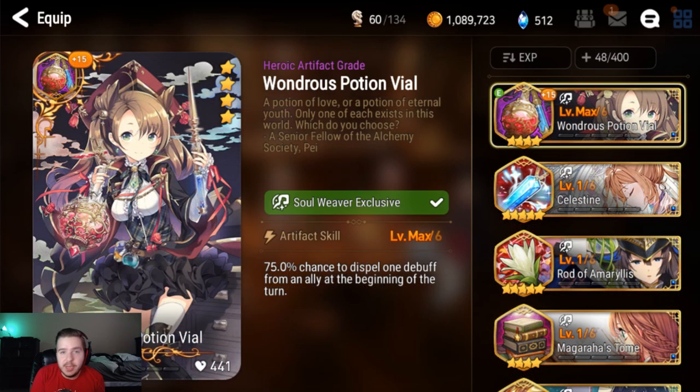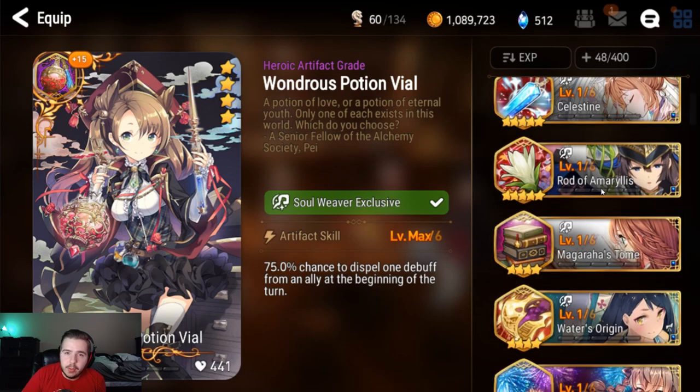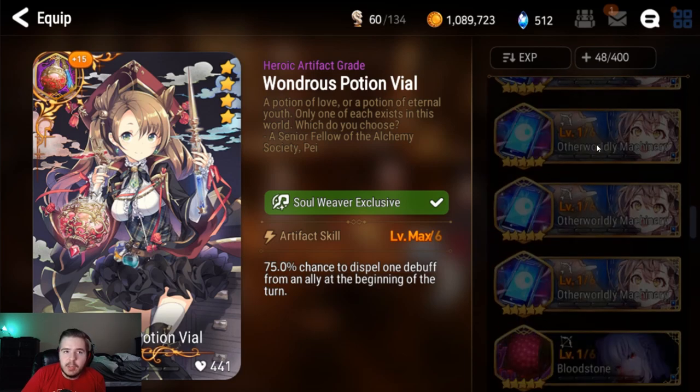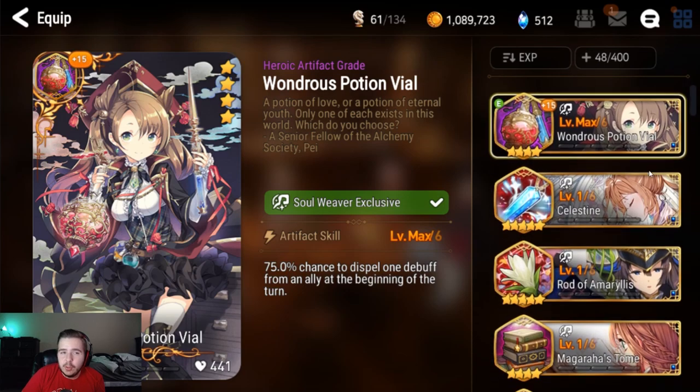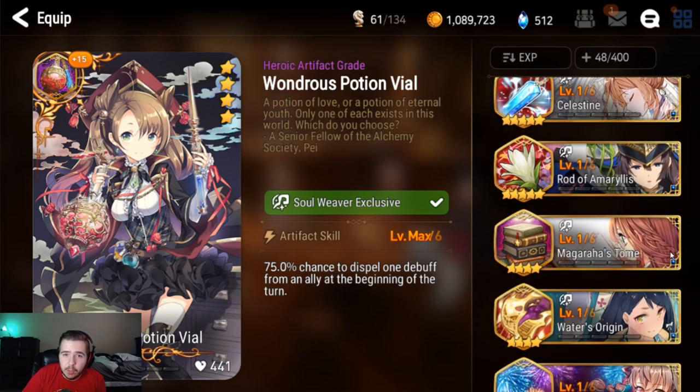For something like Banshee 11 where you'll be dealing with a lot of debuffing, Wondrous Potion Vial is a good option, especially if you're taking too long to get your S3 online. It helps with dispelling and prevents her from getting silenced so her S3 is still available on Banshee. There's also a budget artifact option — the Prophetic Candlestick. This helps you cycle through your abilities and get your S3 online more quickly, and also pushes your heals up. It's not the best option, but if you don't have any 4 or 5-star artifacts, it's a powerful option for Tamarin.